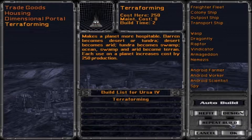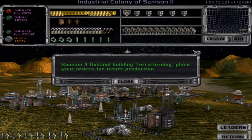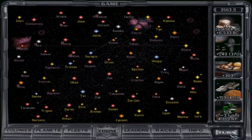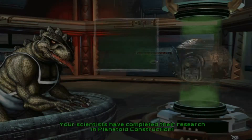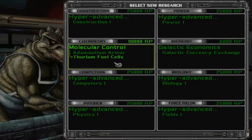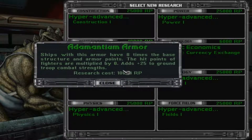Space Academy has been done. Terraforming, please. Doomstar construction — thank you. So now we have only two more research categories. Let's go for the armor, because I believe this is the strongest one.